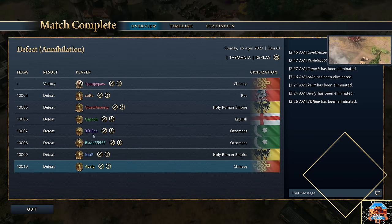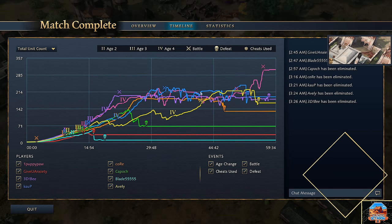Incredible performance there from Puppypaw — that may be the best performance we see the entire tournament. He cleaned the absolute field. He took out Averly, Kaup, B, Kapoach, Core — he literally just took out everybody. Looking at the timeline, I can't help but feel like he was a little bit enabled by Core. At any point, Core could have turned his attention towards Puppypaw, who was just sitting waiting in the wings. But it never happened. Puppypaw took his useful idiot and said thank you very much. I hope you guys have enjoyed this Outback Octagon game — we'll catch you guys in the next one.